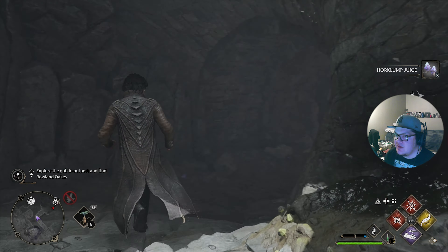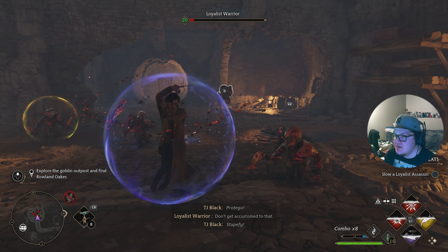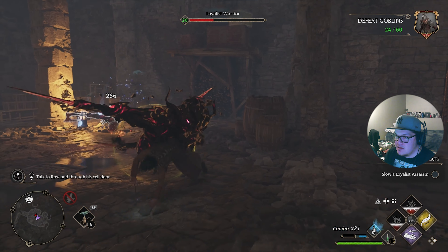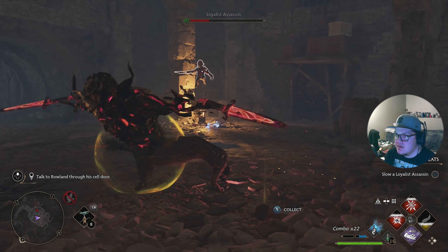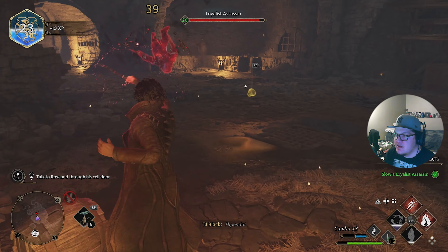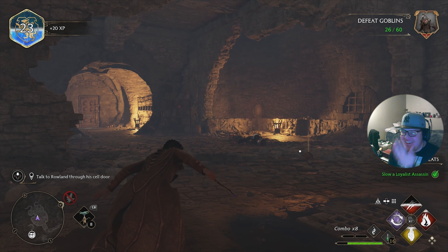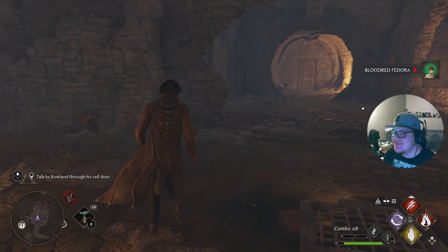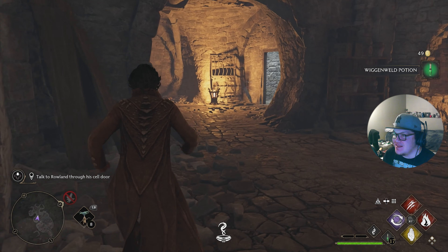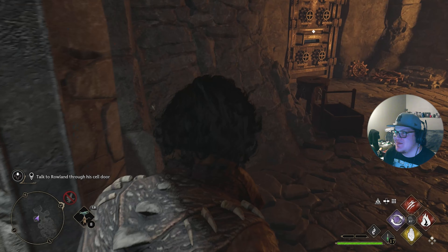Horklump juice — we'll take any that we can get because we'll use it immediately. We found Roland! Alright, taking out the remaining goblins — there we go, dodged! We got the combo. Oh that does so much! Dude, we are top G in this. I think the best modern nickname I've heard for Gryffindor was 'Gryffindor Dior' — that made me laugh so hard.